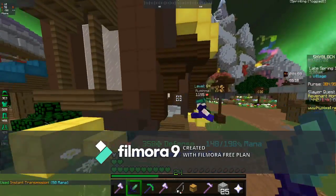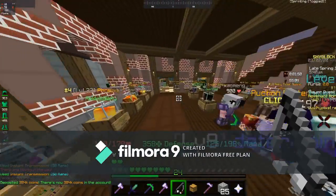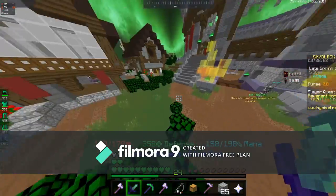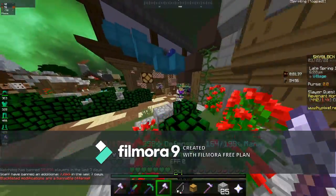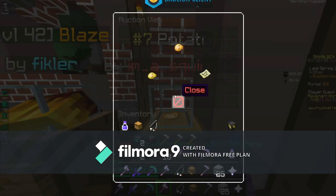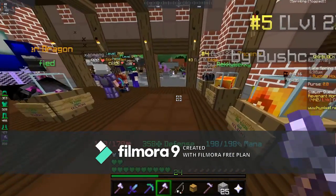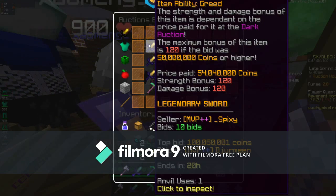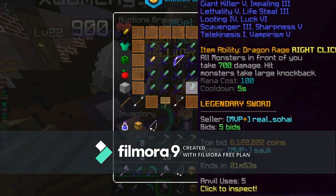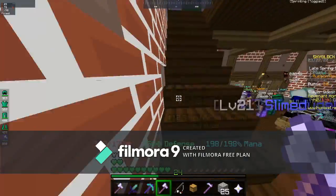That's basically it for the bazaar. Make sure to use the bazaar to make the most income you can. With my ghastier method, it gets around 300,000 to 400,000 coins a day — that's a lot since I'm just below mid-game. Eventually if you keep doing this and finding the right prices, you'll be able to buy things like a potato worth 107,900,000 coins, a midas sword, a reaper scythe, a runaan's bow, an aspect of the dragon, or a hurricane bow.